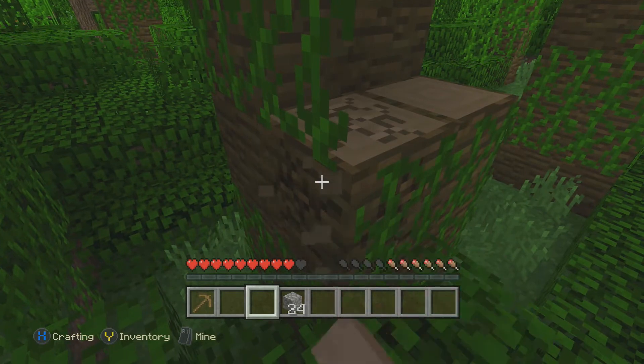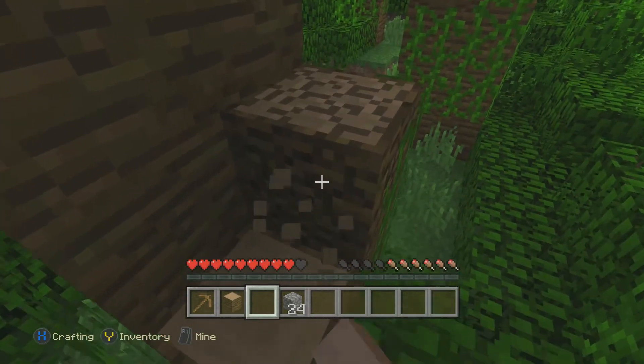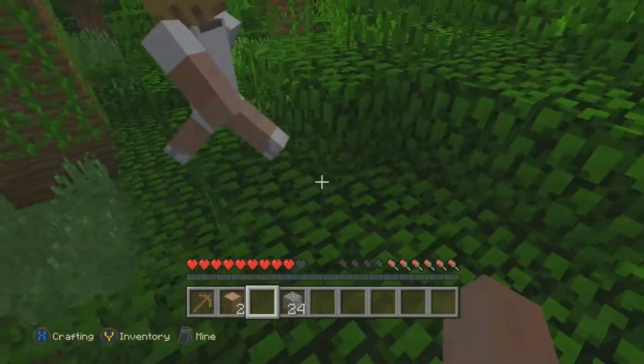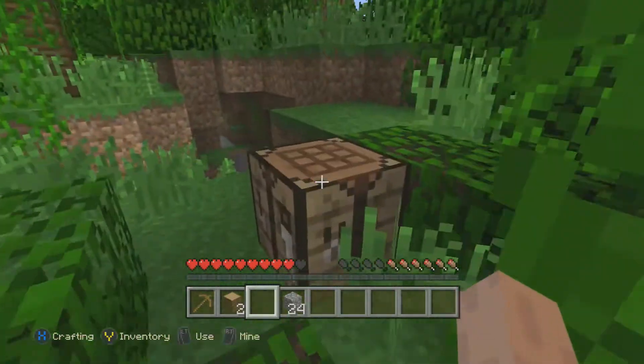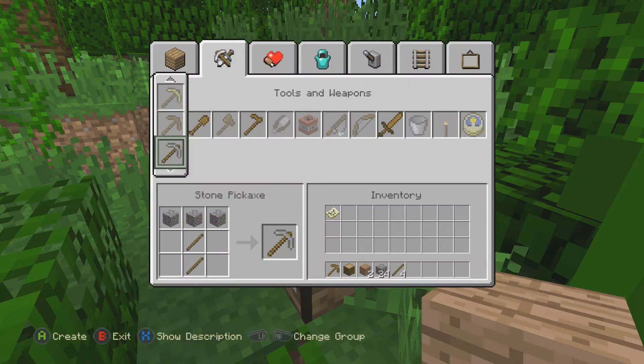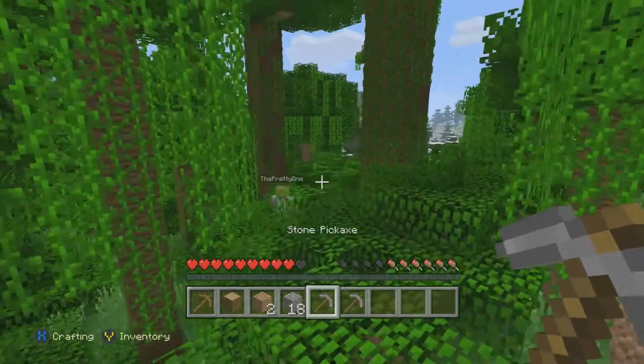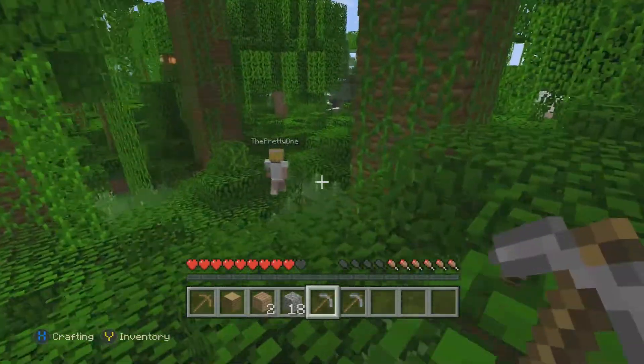Oh, there you are — you've found me. I'm going to take some from this tree because I accidentally turned the wood I had into another wooden pickaxe. Where did you get stone from? I need stone. I can't tell you — stone is pretty rare in this game, so there isn't actually much of it. So I can't tell you.